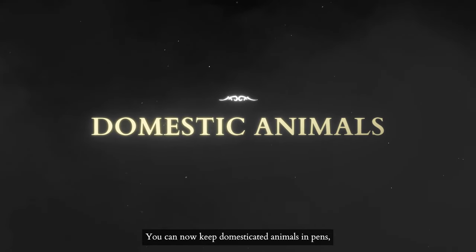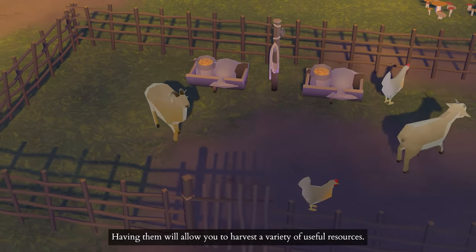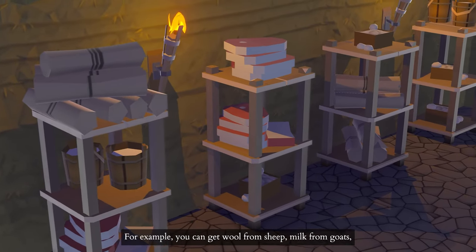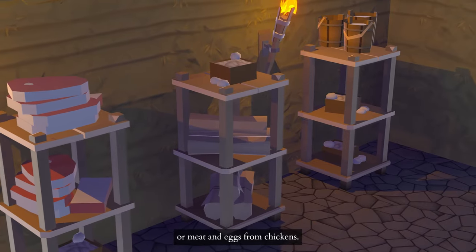You can now keep domesticated animals in pens, such as sheep, chickens, and goats. Having them will allow you to harvest a variety of useful resources. For example, you can get wool from sheep, milk from goats, or meat and eggs from chickens.